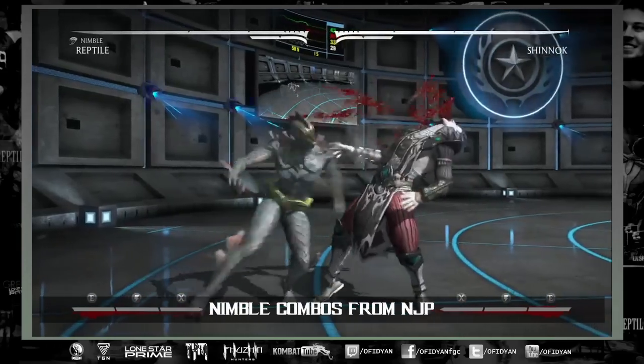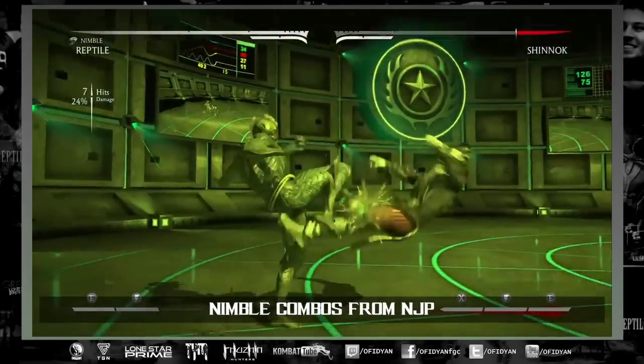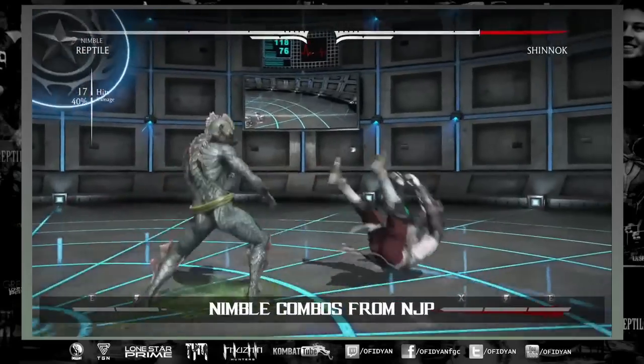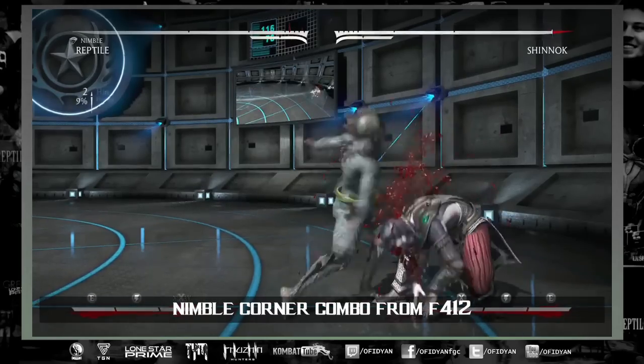You can do 44 slides or really just do whatever you want, but you are able to combo out of whatever brings you into a neutral jump punch — like back-1 down-4, 12, things like that.